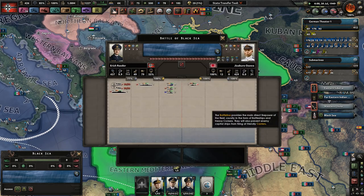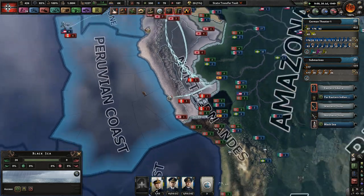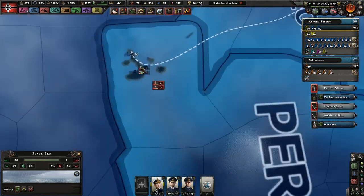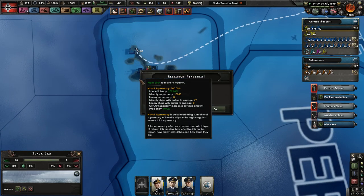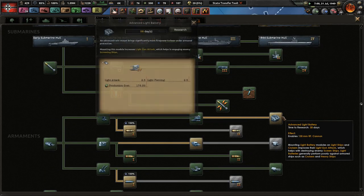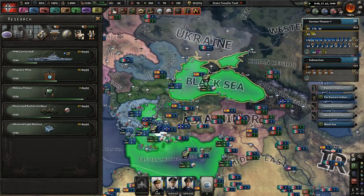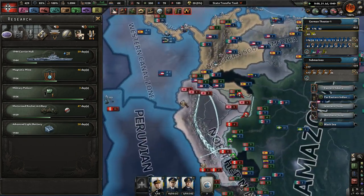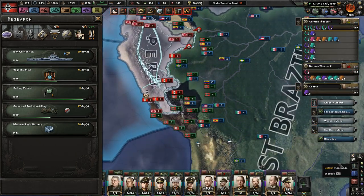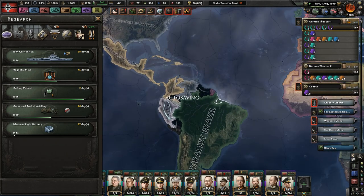We found some more enemy fleets — even more interesting. Japanese thing there. The Confederates took over the Galapagos Islands — awesome. Advanced light battery sounds like a great idea, a great addition for us. Six more destroyers have been sunk. Very cool.